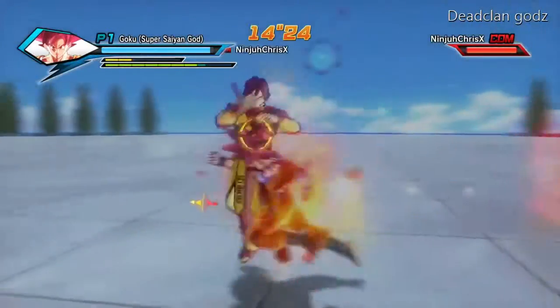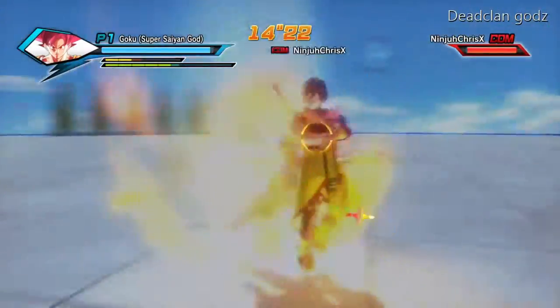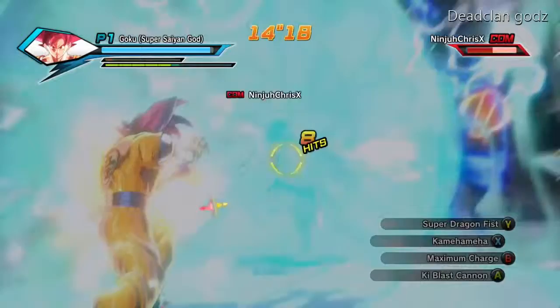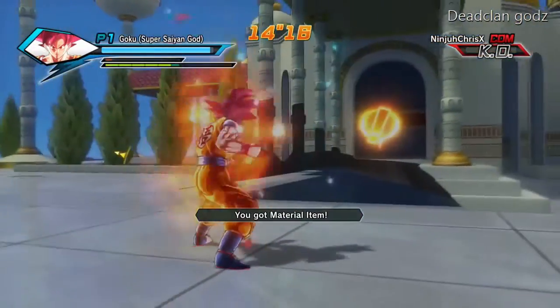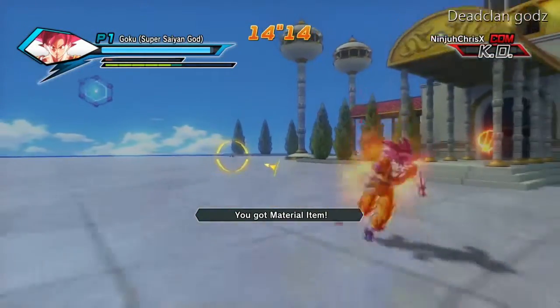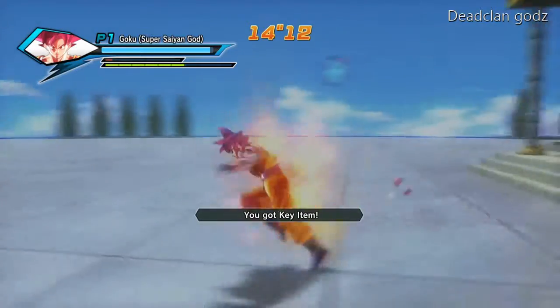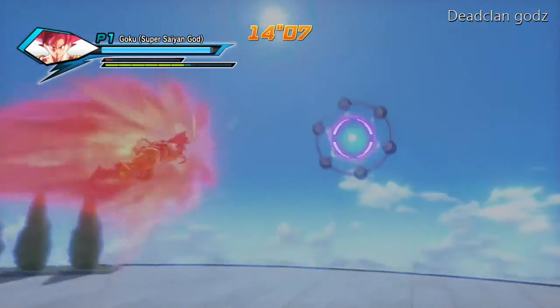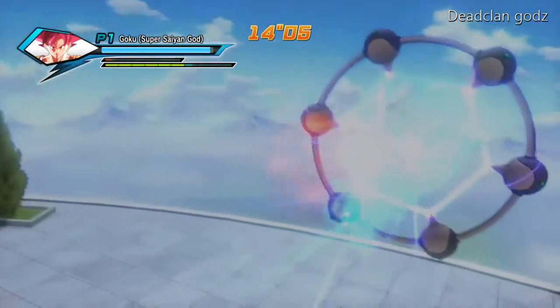What I really do — but I didn't do in this one — I prefer charging up and finishing them off with a Kamehameha. You'll get a material item, and after that it should say you have a key item. But if it says you got a material item again, restart the mission and just keep doing it until you get the key item.